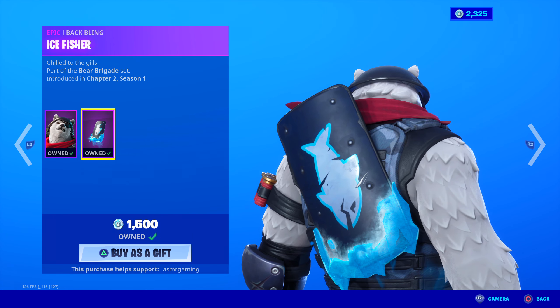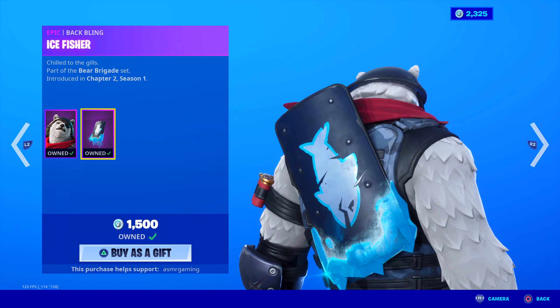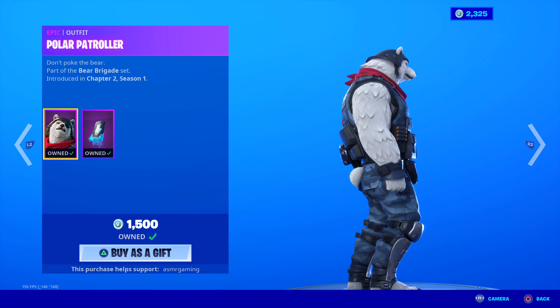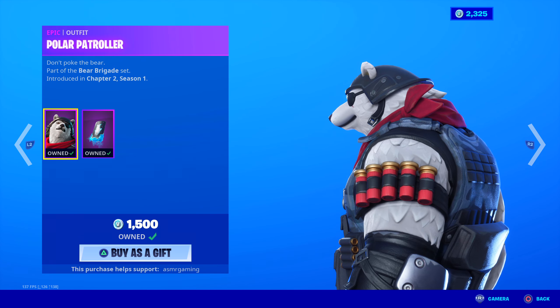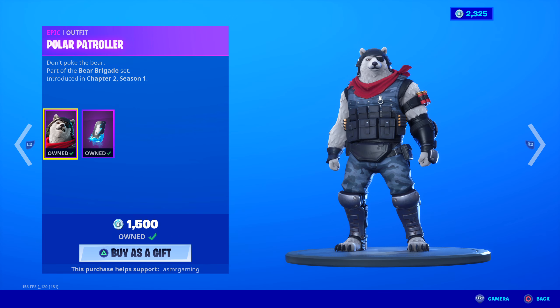Chilled to the Gills — part of the Bear Brigade set — Ice Fisher. This is basically a polar bear in like tactical SWAT gear or something. He has like a bulletproof vest on and shotgun shells on his arm. Like he's ready for battle. It's a very unique skin if you want something special — pick up Polar Patroller, he's back today.